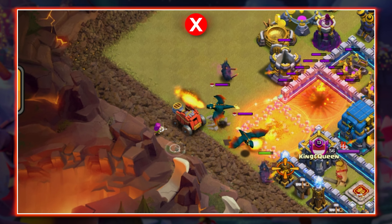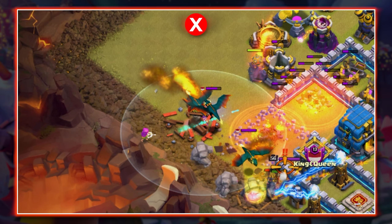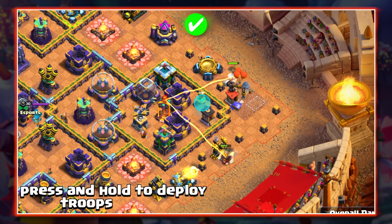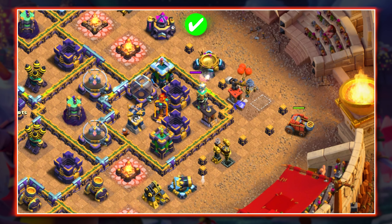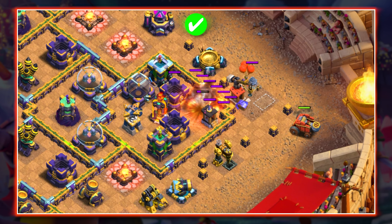The last siege machine I'll talk about is the flinger. The flinger is one of the best siege machines, but if it takes any damage it can become almost useless. If you see a spot on the base with no mortars or xbows that looks like a good drop spot, I would suggest dropping a giant or archers first to bait out any hidden teslas — because just getting shot by tesla towers or skeleton traps can cause your flinger to get absolutely no value.